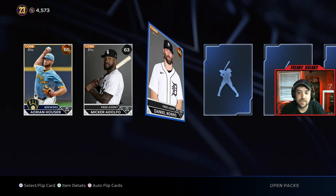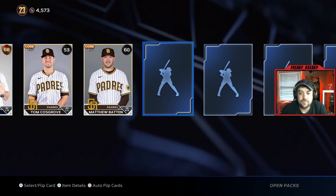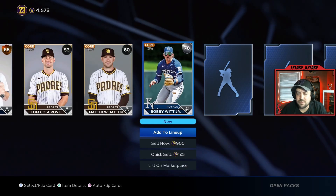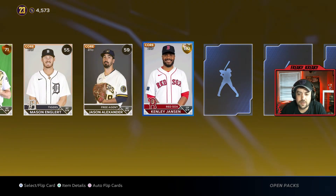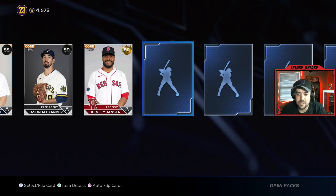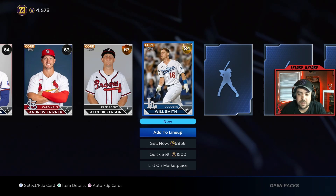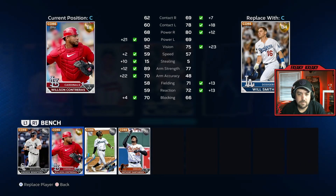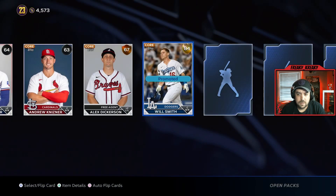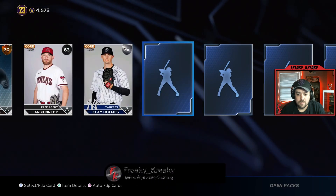We got Michael King — not bad. Bobby Witt Jr. — okay. Kenley Jansen — okay, got a closer, though I think we already have one so not too exciting. Will Smith — okay, put him as a backup. Closing pitcher.